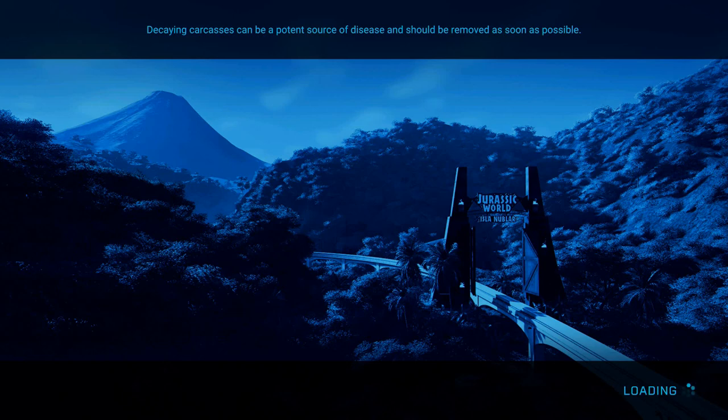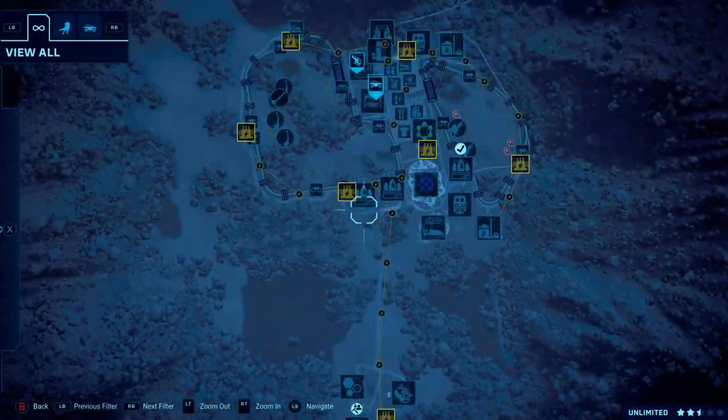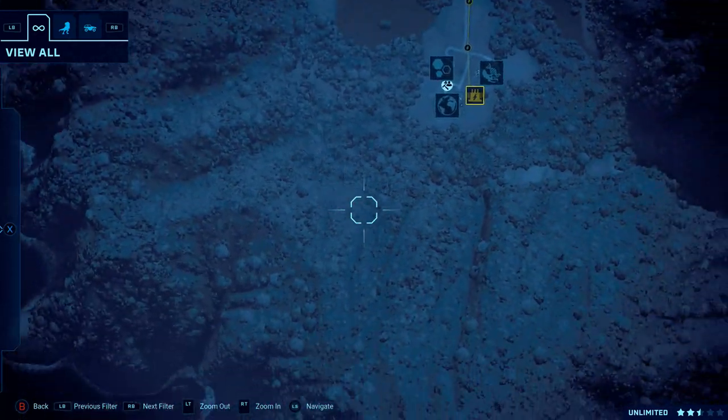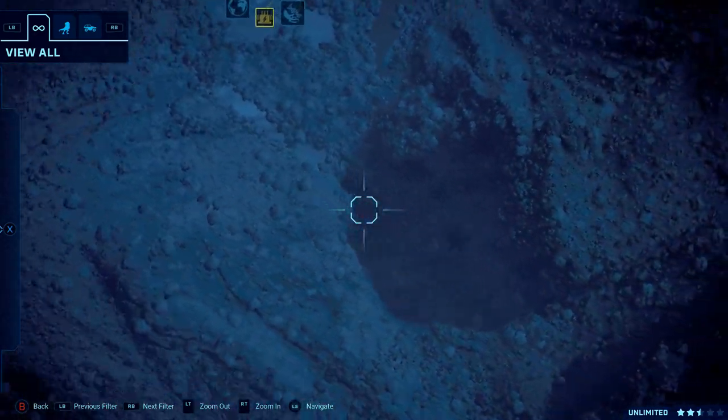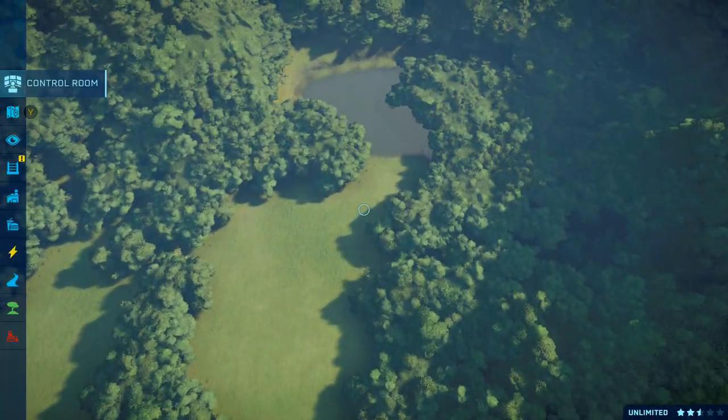What is up guys, it is Nick and we are back on Jurassic World Evolution with the Fallen Kingdom DLC. In today's episode, we are going to be putting all the dinosaurs down, putting them in a new park and seeing exactly what they like and what they don't like. So we are on Island Nublar. This will probably go in like two different playlists because it's part of creating this island as well as the Fallen Kingdom DLC.